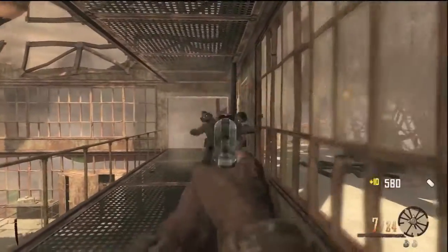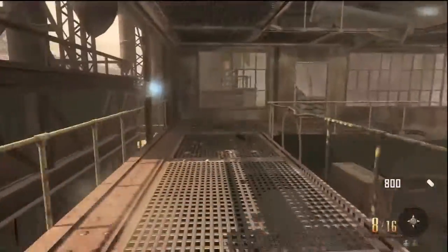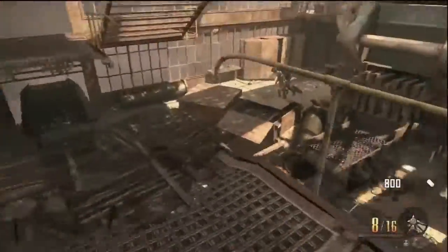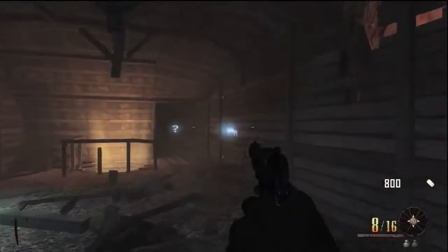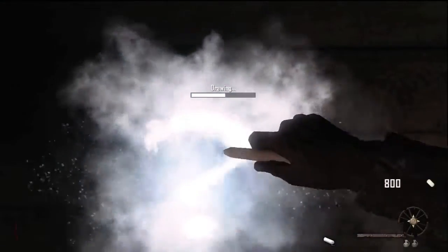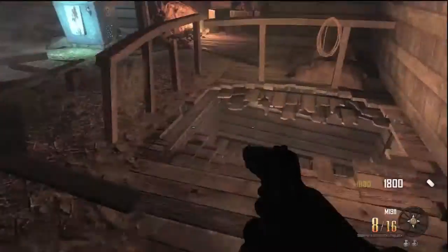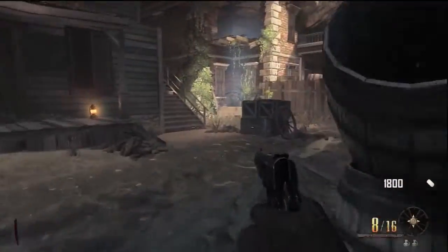If it runs out of ammo I have to go pack-a-punch it, or at least wait until a max ammo. We are going to get enough points and go get the chalk, then we will get a box and see what we get. Obviously if it is a time bomb or a monkey bomb I can't really use that, or the paralyzer because it has unlimited ammo, but we will see what we get.